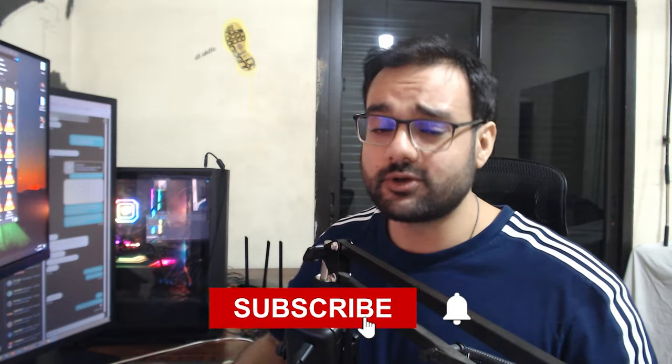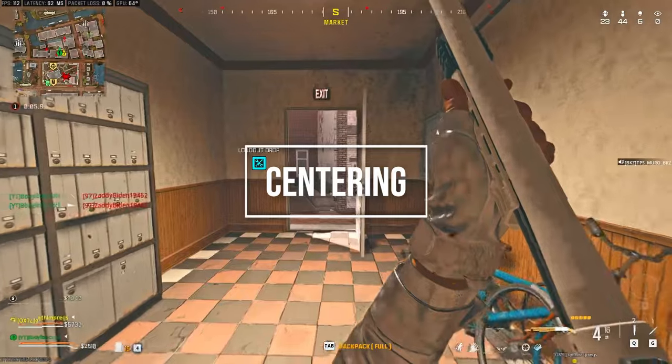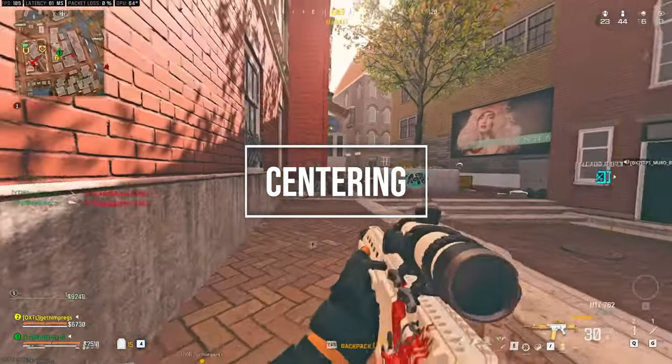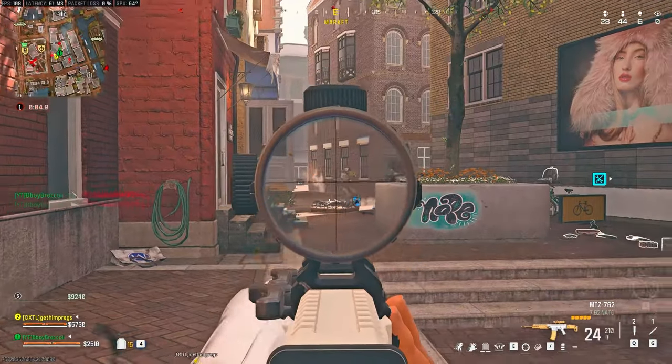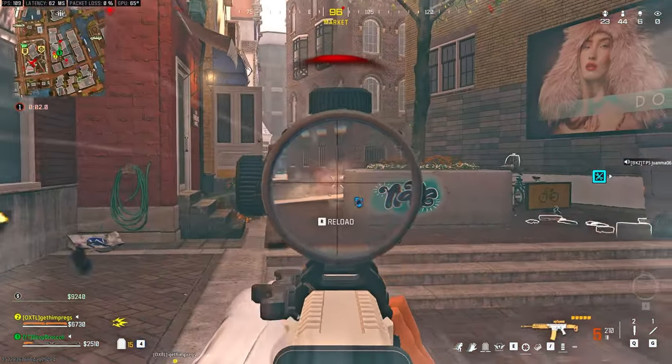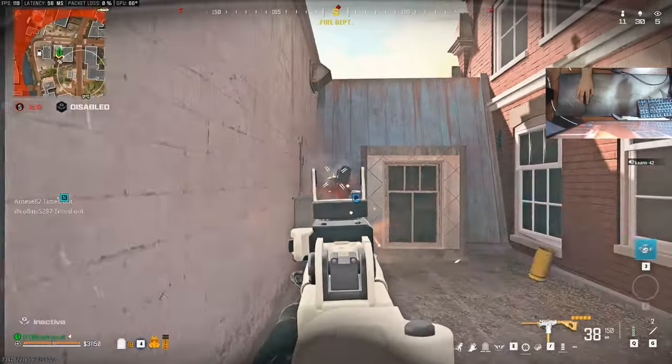Make sure you subscribe to the channel because we will be covering all of these topics and more pretty soon. Starting off with centering: centering is the art of making sure your crosshair is aligned both vertically and horizontally so that you have your sight on your enemy without trying, or with only a minimal amount of correction, because you are already aiming near the target.